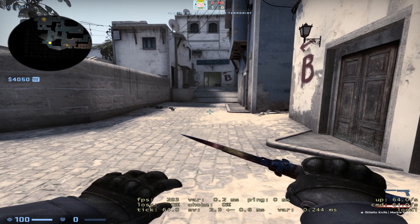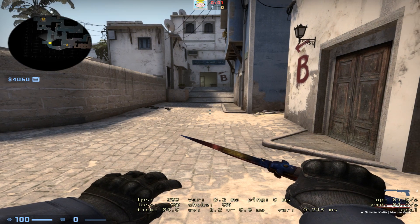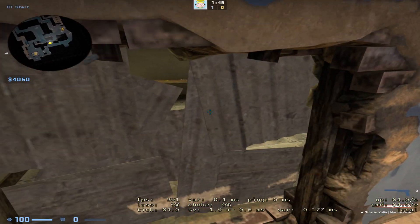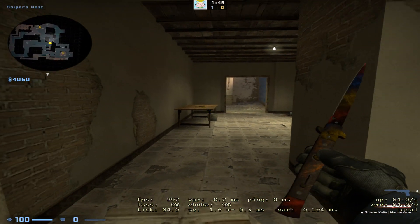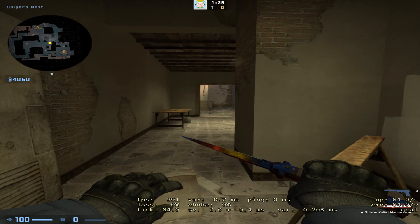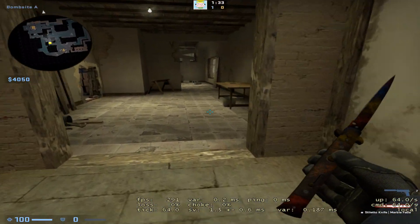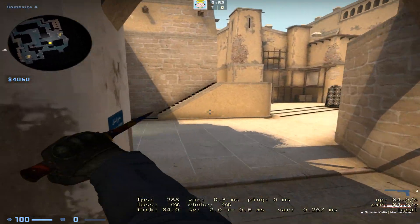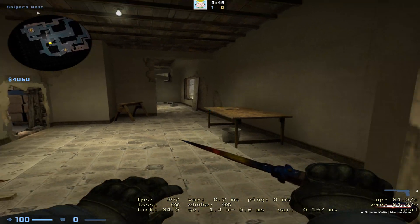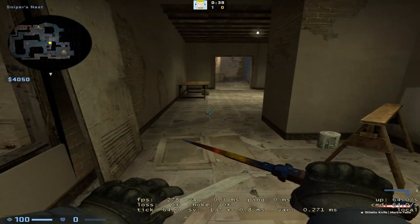One more thing you can do is jump off of elevated surfaces — like a box, a table, or a chair on a ledge. I'll show you exactly what I mean. You can jump on top of this table and then down, and that will most of the time give you some extra momentum. Back there you could see I got a lot of extra speed just from jumping off this table.